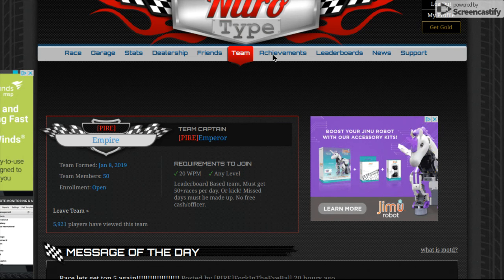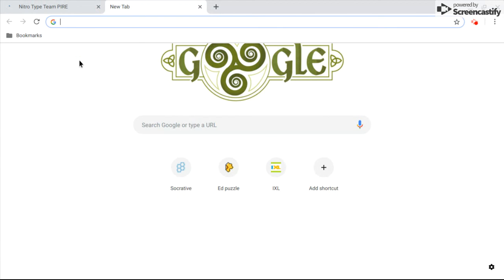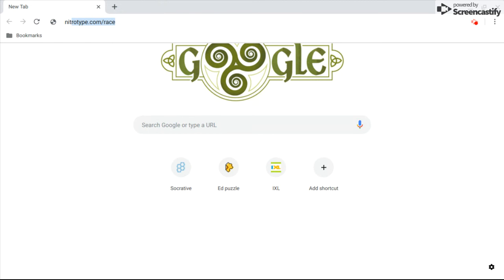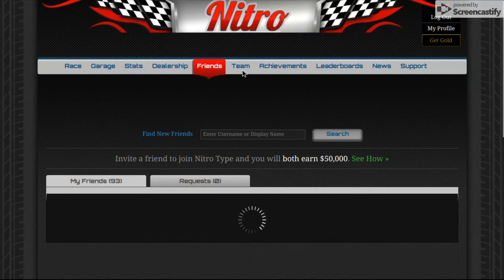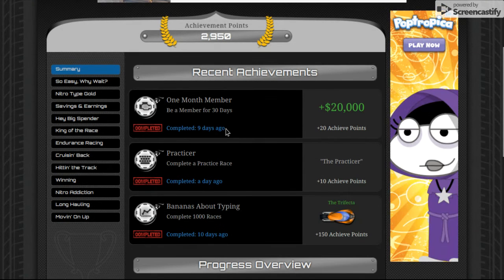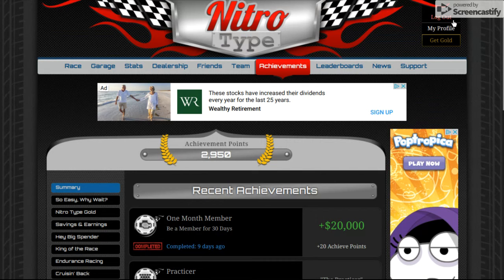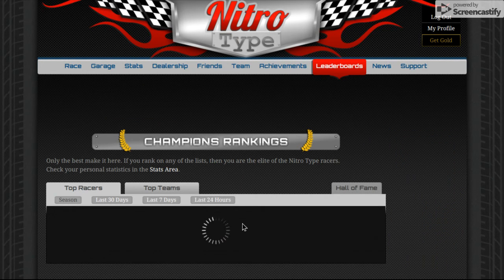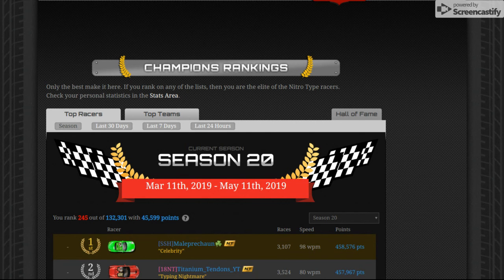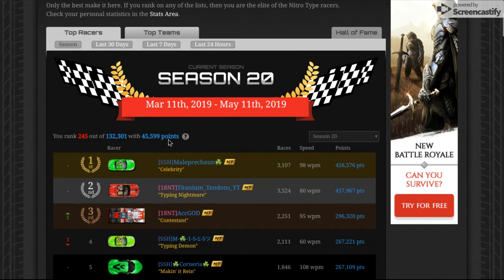Achievements — this is where you go to claim your achievements and get stuff like titles. You can also go to your profile to change your name and your title. For leader rewards, I'm ranked 245 out of that many people with that many points. I'm in the top 16 for top teams.